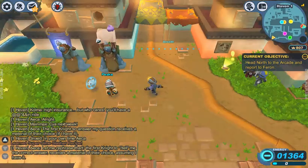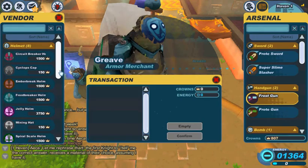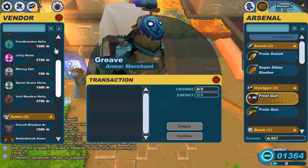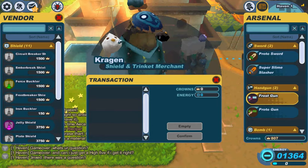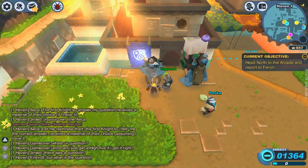This guy is an armor dealer. Obviously, I'm a little skint right now so I'm not going to buy anything. And this guy is a trinket and shield salesman, though I've never actually seen him sell a trinket. I might as well buy an iron buckler since I don't have a new shield.